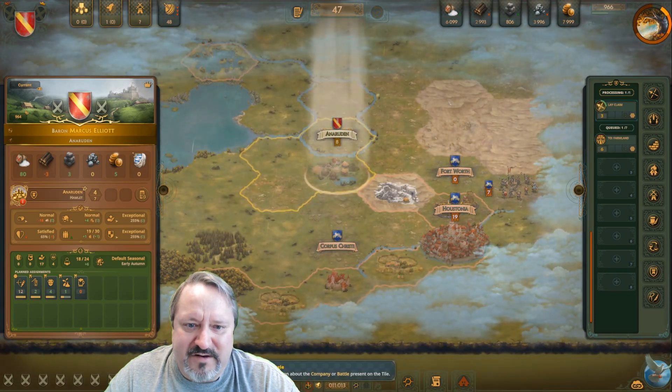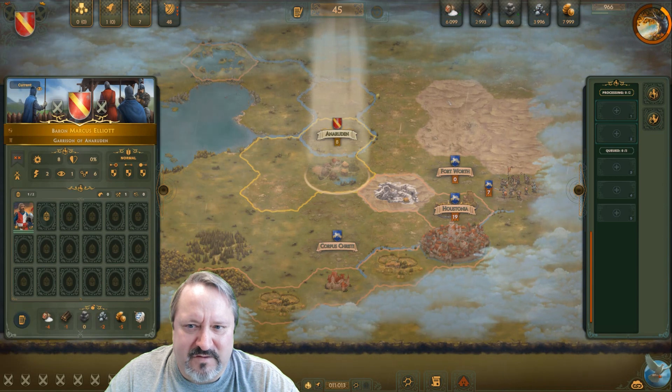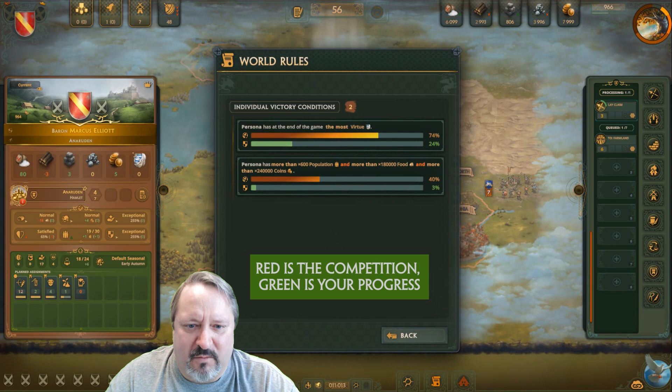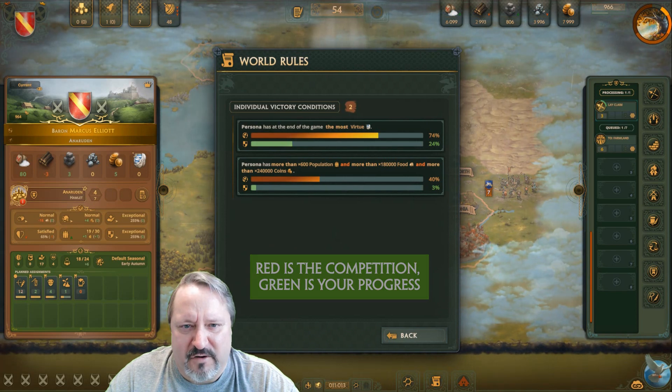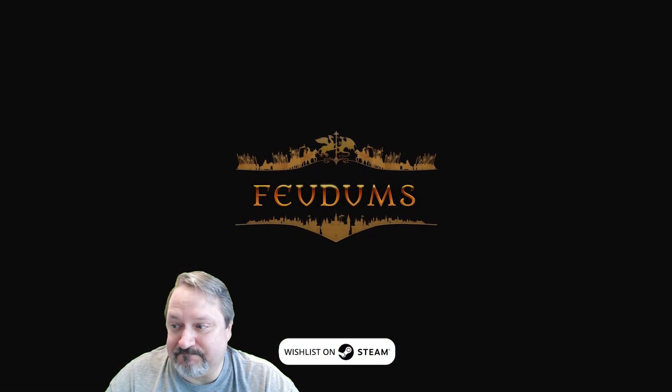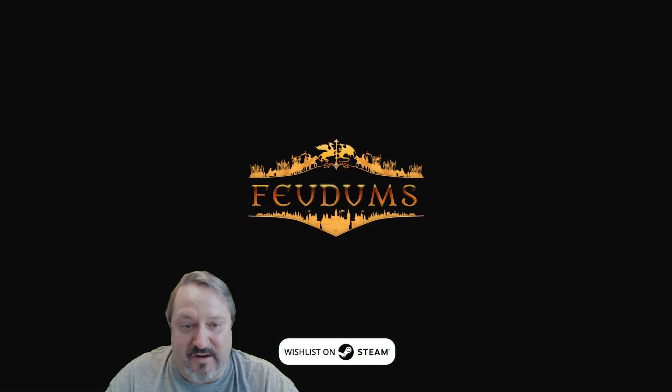And that's pretty much it in a nutshell. Your victory conditions are shown in the bottom middle so you can always know what your conditions are and where you stand versus them. Thank you for watching — take care.